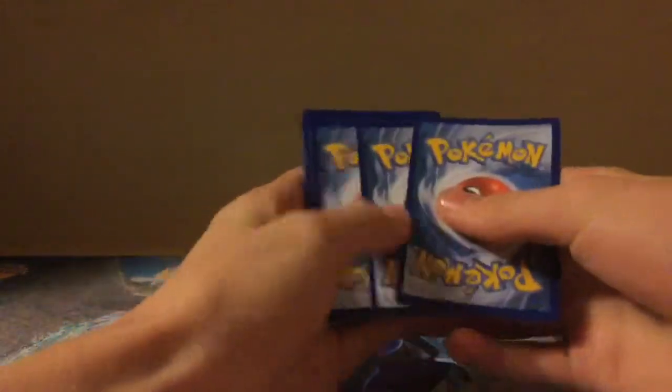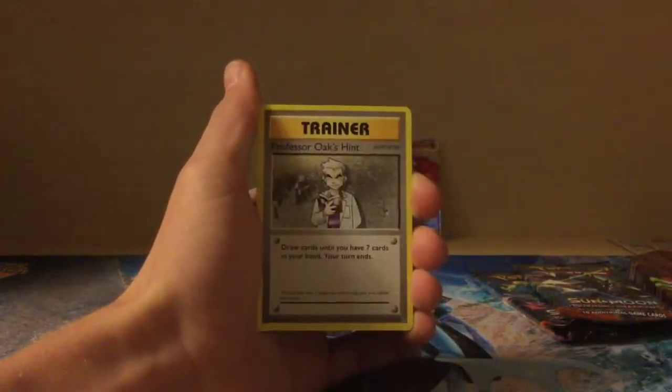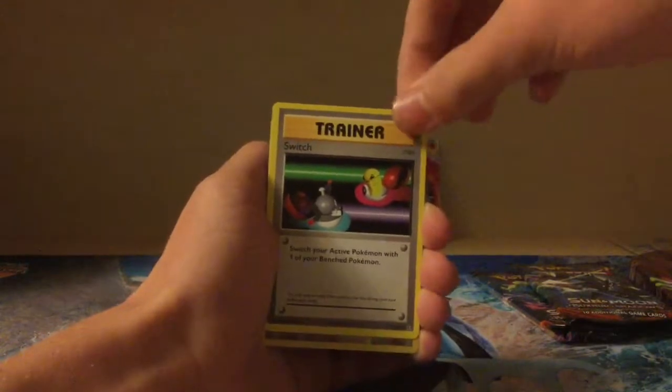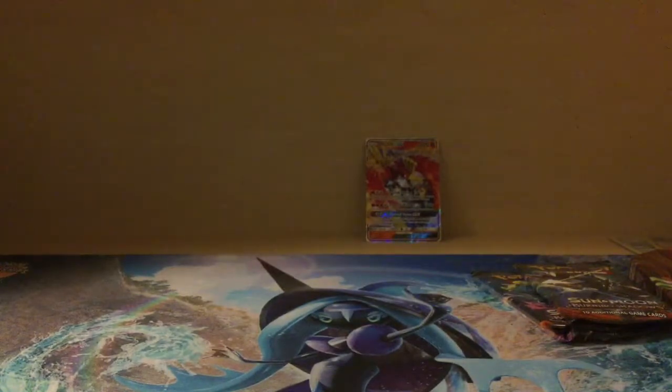We will start with that and then do Guardians Rising at the end. Okay, so Evolutions — you guys know how I feel about Evolutions, don't ya? Code. And here we go. So: Diglett, Seal, Nediran, Ponyta, Doduo, Professor Oak's Hint, Metapod, Switch. The reverse is Misty, and the rare is a Dugtrio. Evolutions has failed us yet again.